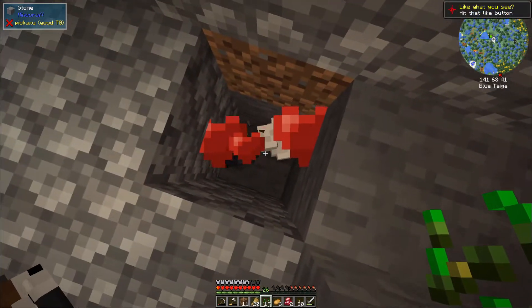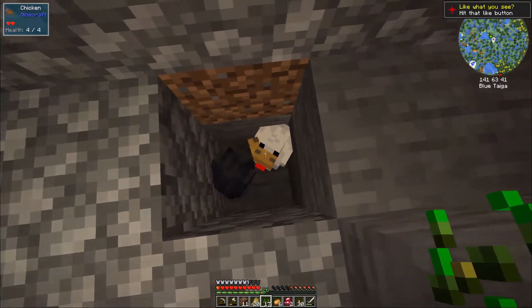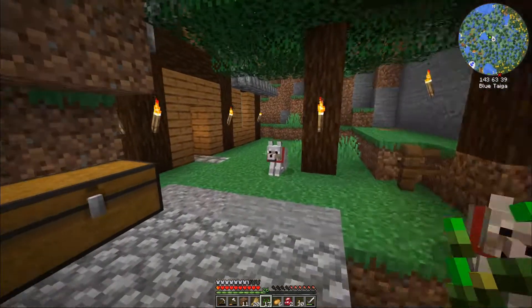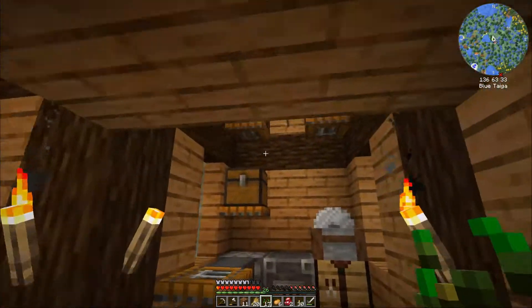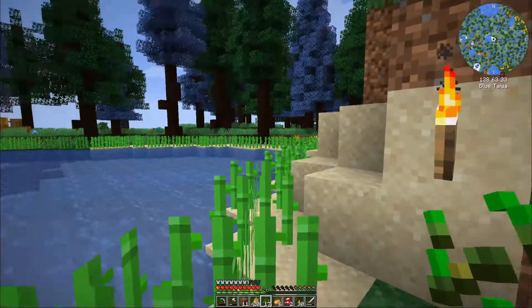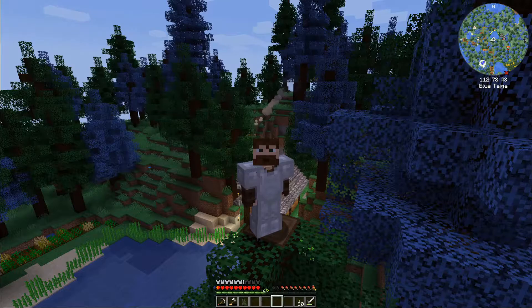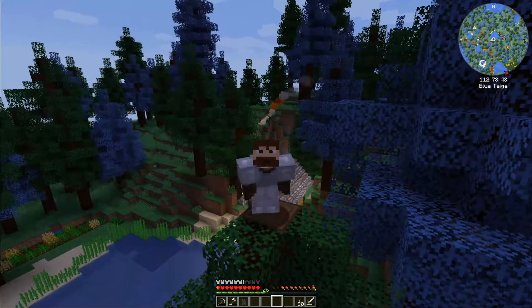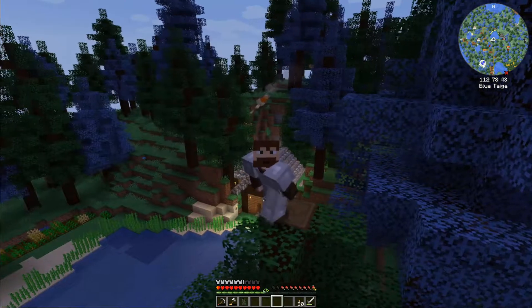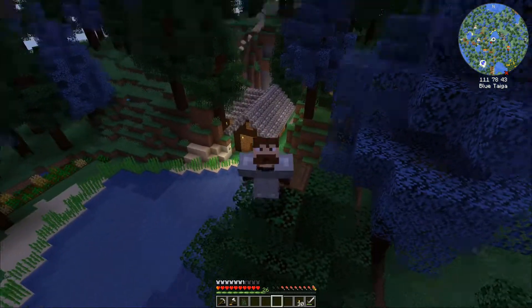We should breed up our cows a couple more times and our little breeder here should be working just fine. I really need to get a hopper down there. As you can see, there are plenty of things for us to do — and with that done, I think we're going to call it an episode. We got a place to live, some cows to eat, and sugar cane for days since it doesn't seem to have a grow limit.